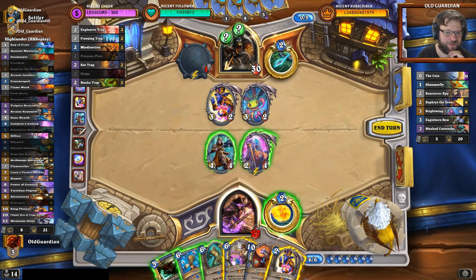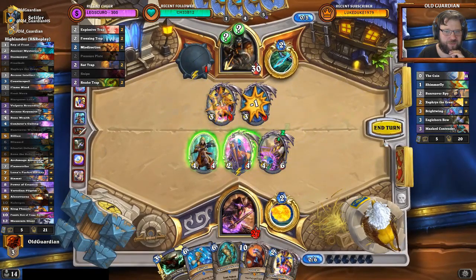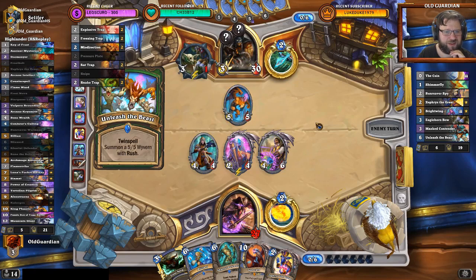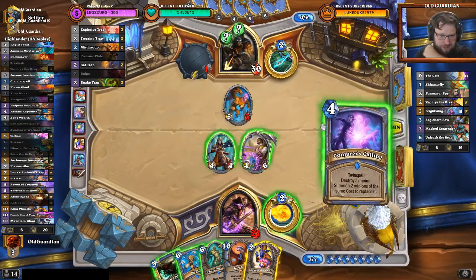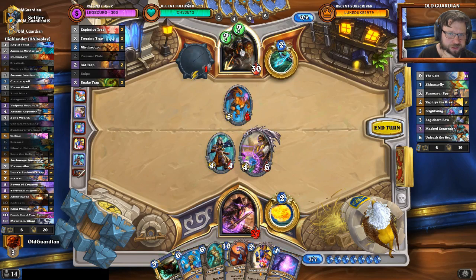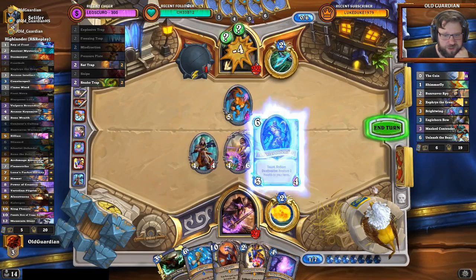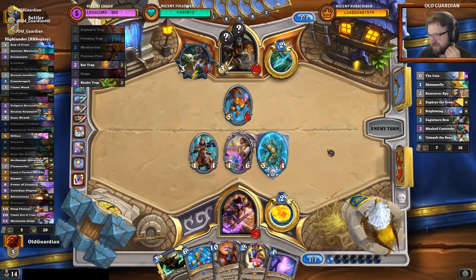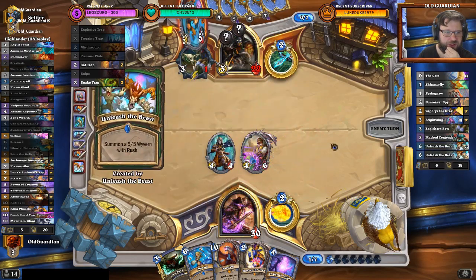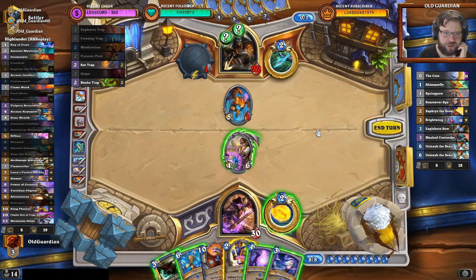I could play Zephrys and draw a card. I don't think this looks like a Reno turn — I'll just kill those with Reno. I'm not attacking yet because there could be Explosive Trap. Maybe I should have attacked — now he kills the Luna. There can be Explosive Trap, there can be Freezing Trap. I want Reno frozen, not the War Mage. If there's a Freezing Trap, I want Reno to go into that one. So it's a Rat Trap and snakes — this might still be okay. It was the Rat Trap — and I stopped attacking for this exact position. It's rat and snakes — I'll ping that one away.